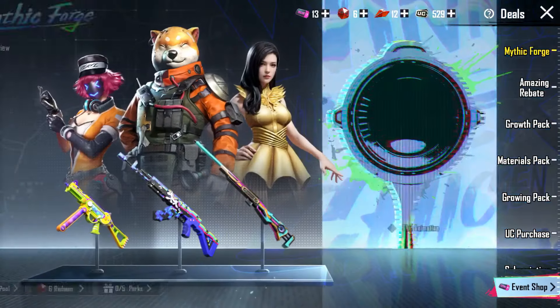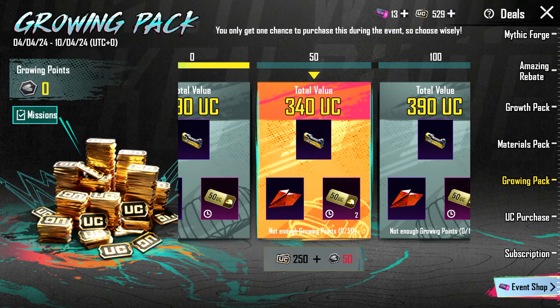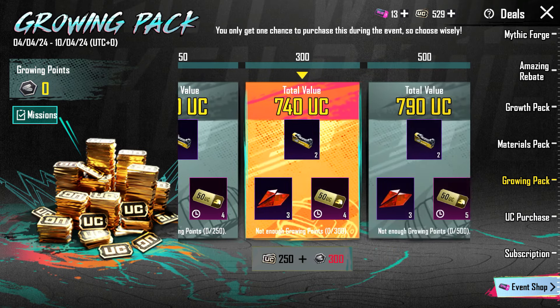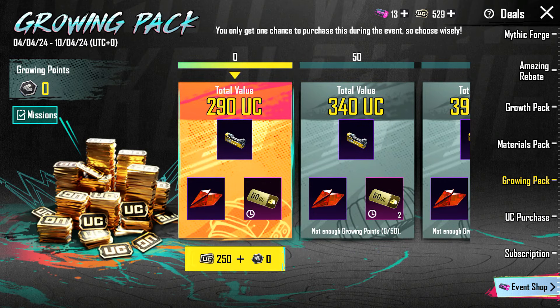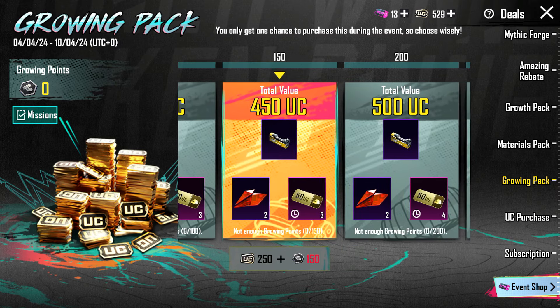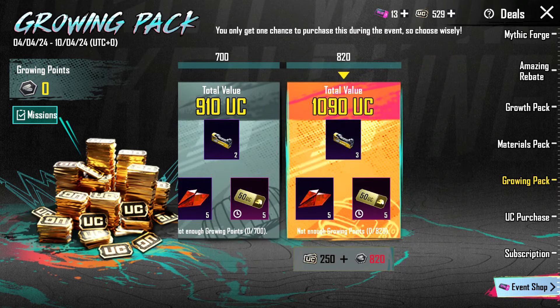Hello everyone, today we will talk about sale deals in the new growing pack event. Here you can see different value packs and any other pack you can purchase. In all packs you will have to spend UC and growing points. Here you can see different UC values and different rewards — which one is the beneficial pack?